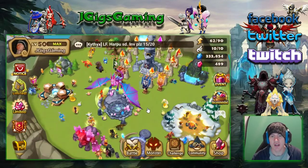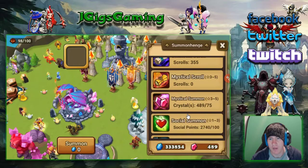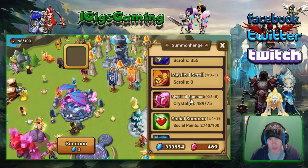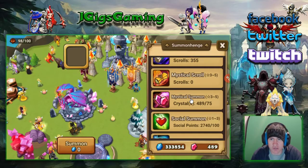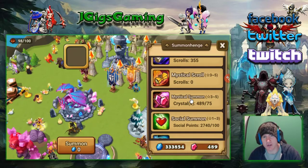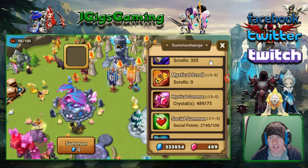Another way that you can do it is you can summon a monster with it. Usually a summon is 75 crystals and you're going to get 30 of those back, so it's really 45 crystals. Ten monsters is 450 crystals, 11 monsters even more. The point there is that a premium pack is 750 crystals and you can get the same summons for much less. So that's another way you can do it.